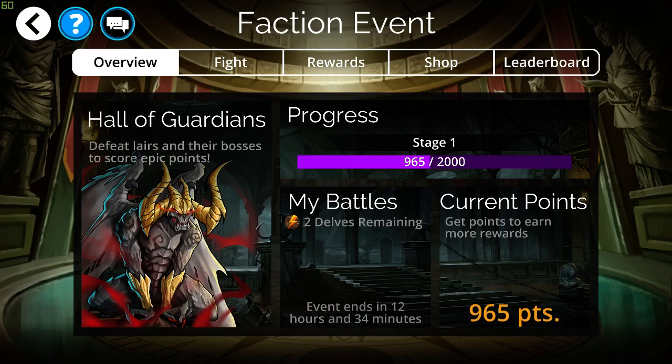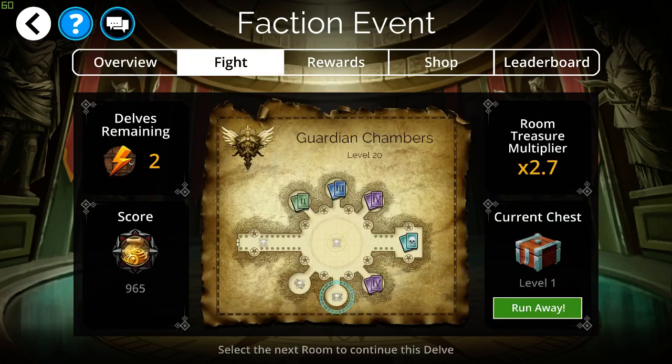If you haven't seen my Delve Farming video that I released about a week ago, go check that out. But in this video I want to correct one thing I mentioned in that previous video — when you're Delve Farming, I said you want to always skip the faction event for the Delve that you want to keep at level 20. That isn't entirely accurate. I've discovered that if you fight all the way through all the battles up to the boss room, and then simply run away without fighting the boss room, that Delve faction will stay at level 20. So you can do the faction event for the one you're farming and want to keep at level 20 — just never fight and defeat the boss room.